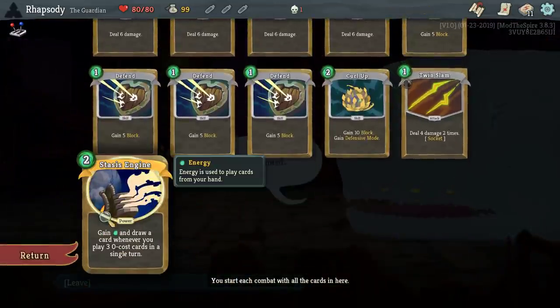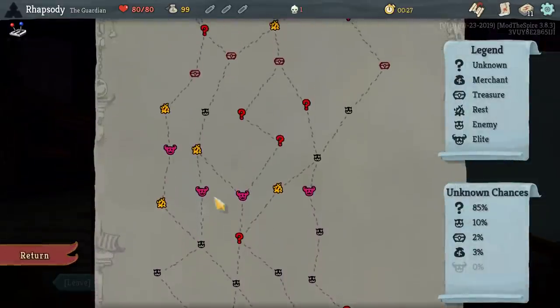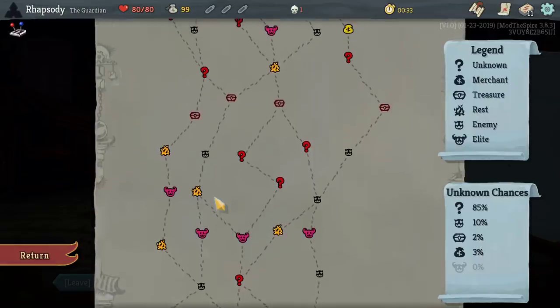Stasis Engine. Okay — gain energy and draw a card. When you play three zero-cost cards in a single turn, upgrades to become innate. Zero-cost cards... the gems are technically zero-cost cards.